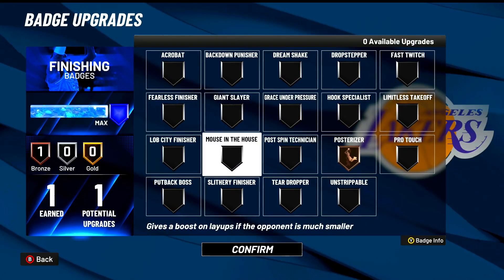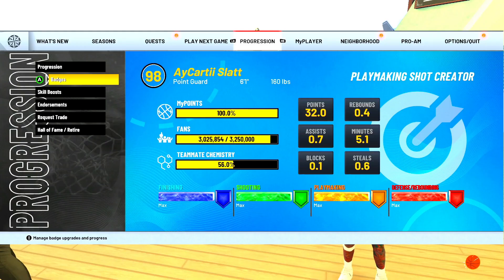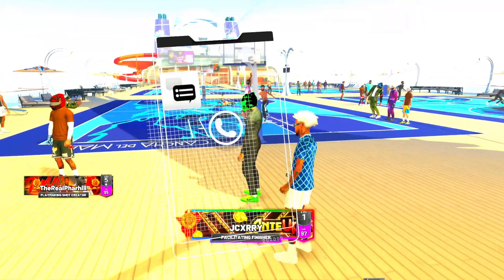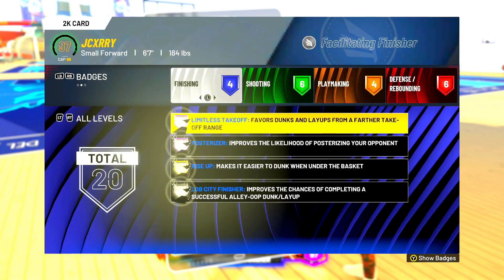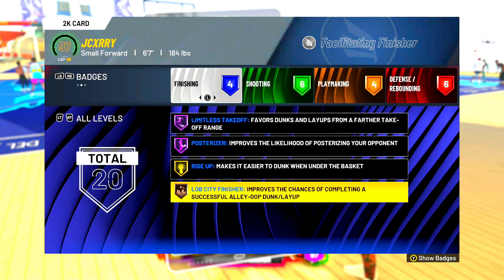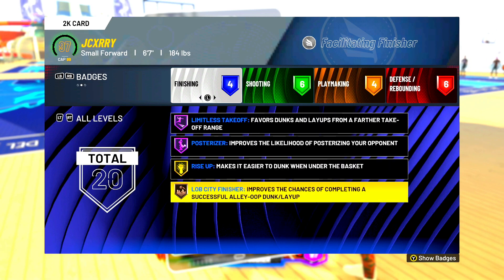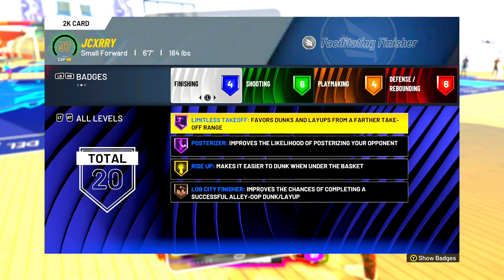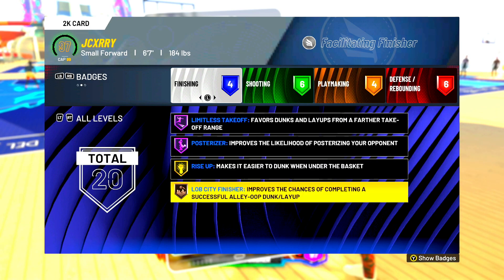If you're a finisher, you want to go with Lob City Finisher on Hall of Fame — you always want that on Hall of Fame. Now my teammate is right here and I'm going to show you the badges he uses when he rep grinds. He doesn't have Lob City Finisher on Hall of Fame. If he was going to be doing this all day grinding rep, he'd be running Lob City Finisher on Hall of Fame. If you have finishing in your build, that's what you want to focus on — Lob City Finisher — and then these other badges that will help you finish.